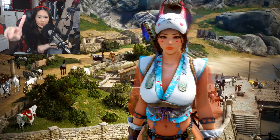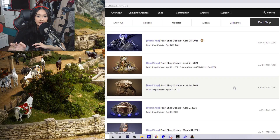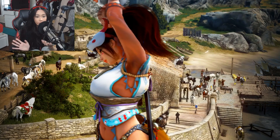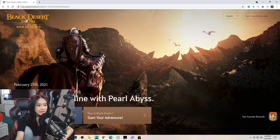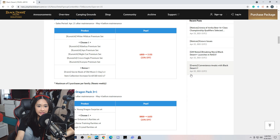Step one: read the pearl shop patch notes. Every week Pearl Abyss will release updates done to the pearl shop, including sales on very specific items. Your job is to pinpoint the exact item you want that is on sale and prepare to pre-order it as soon as the servers go live after weekly maintenance. You would head to the Black Desert website, go to Announcements, then Pearl Shop, and find the sales. If you find an item on sale that you'd like to snipe off the central market, place a pre-order on it when the servers come back up.